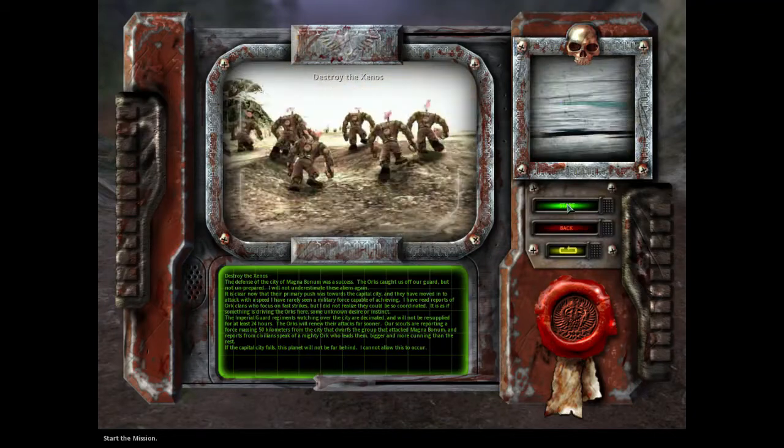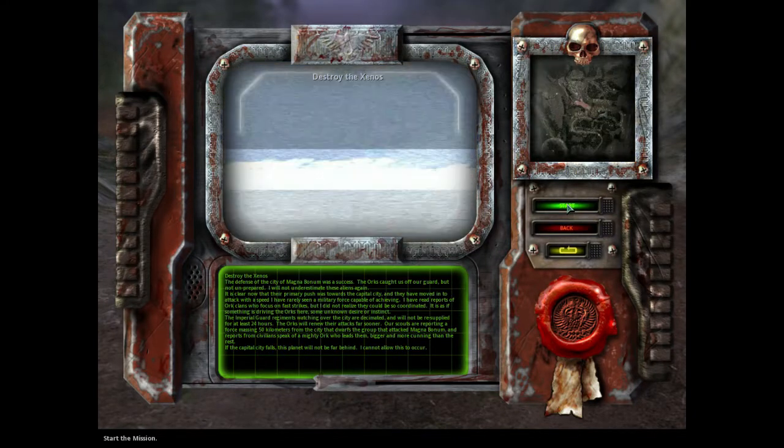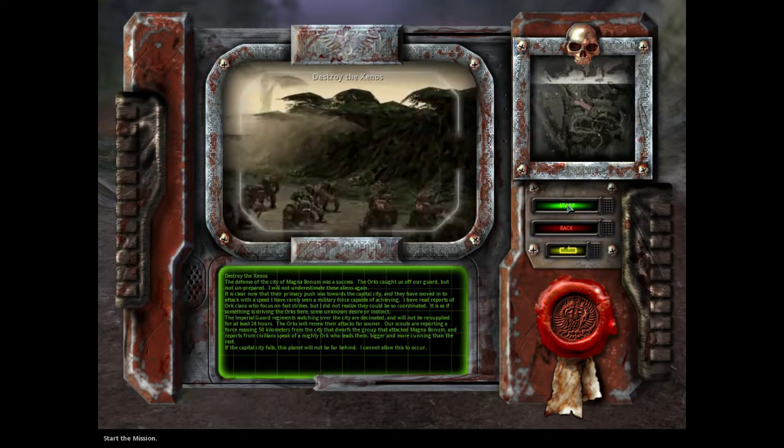It's Daxon again with a quick guide for Warhammer 40k: Dawn of War, Mission 4 of the Campaign — Destroy the Xenos on Insane Difficulty.